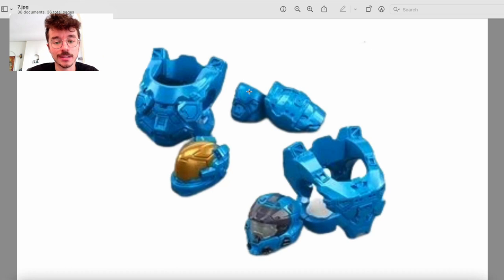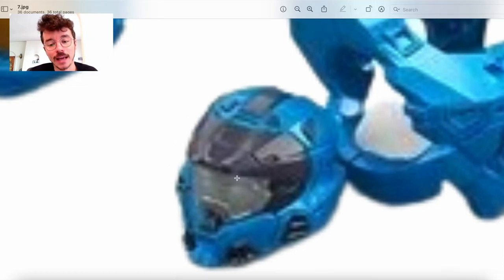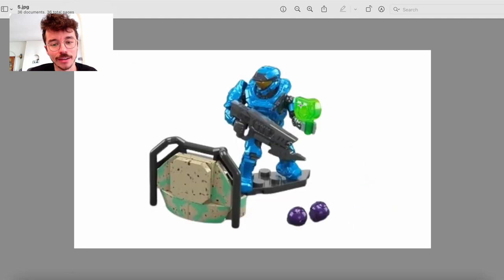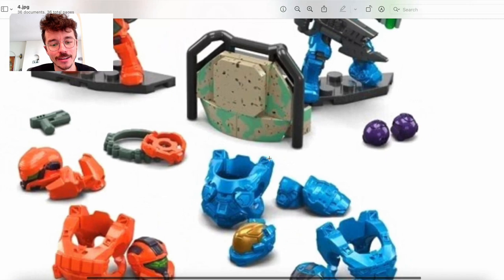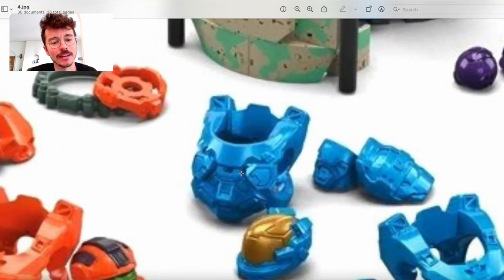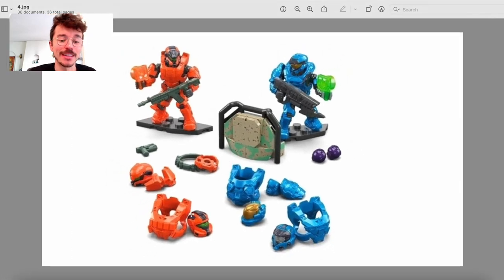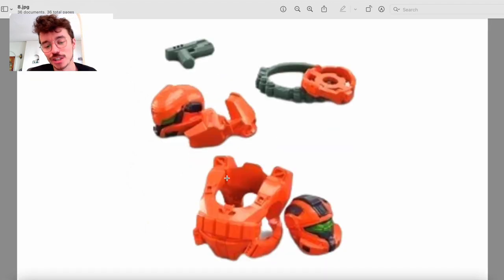Then we've got the Hermes Spartan with the Mark VII. I particularly like the silver visor on this Mark VII — I think that works really well. There's a lot of black highlights there, and the amount of detail they put on these figures is exceptional. And then we've got the chest and shoulders — I'm not going to go all in on the shoulders and chests, but I believe this is a new one.